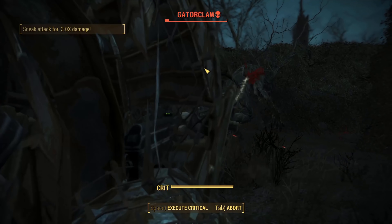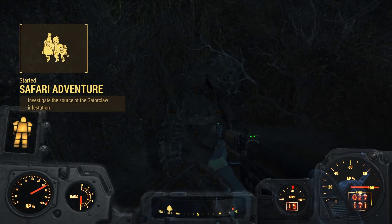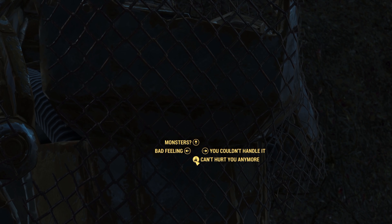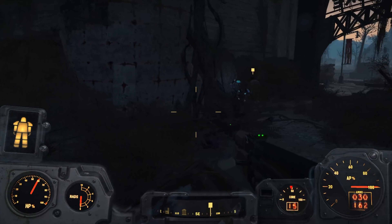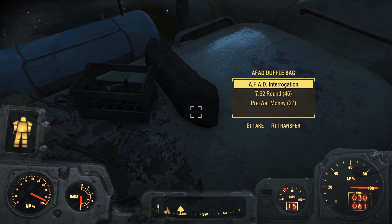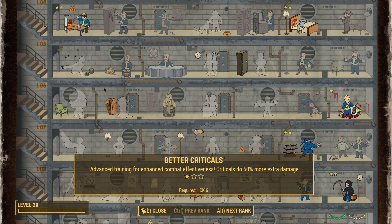The next location is Safari Adventure. We stroll in and start shooting gator claws — a variant of deathclaws — and find a gentleman named Cito, who introduces himself and asks for our help, which we agree to. Cito unfortunately glitches out, so we deal with a few gator claws ourselves, find a duffle bag on top of the trailer, get some keys, and gain access. We level up and pick Better Criticals, giving us 50% more damage on critical hits.